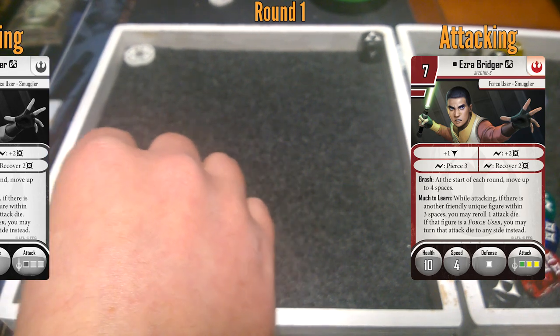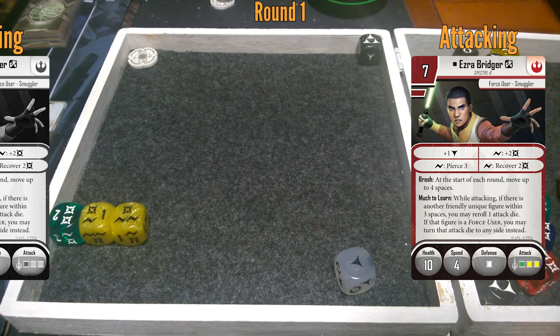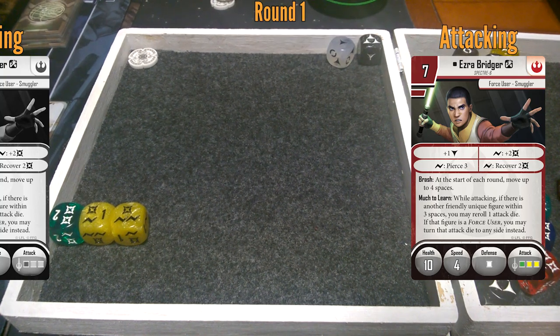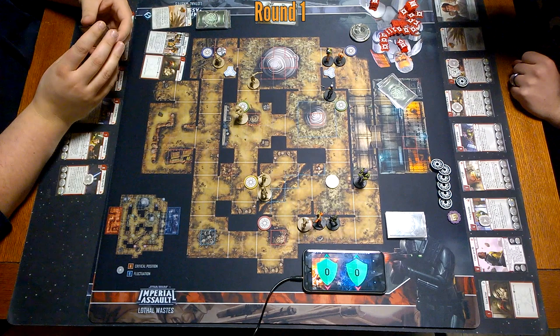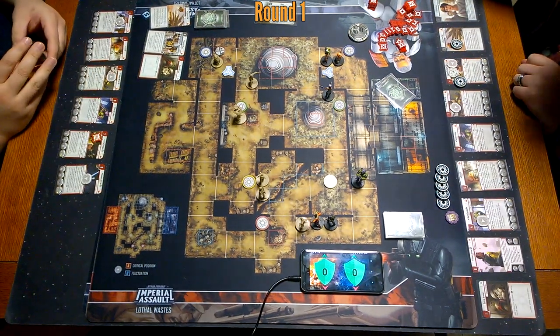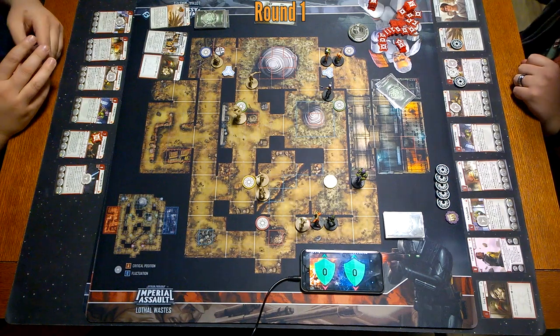I'm going to turn this one to that side. Now you can reroll. So you're blocking four, and you've got three surges to work with. I got four damage, three surges. I'll pierce three — so now you're only blocking one. And add two damage. So you got six minus one, I'm taking five. Five on Ezra. One more because that's built in with Specter Cell — so six damage.